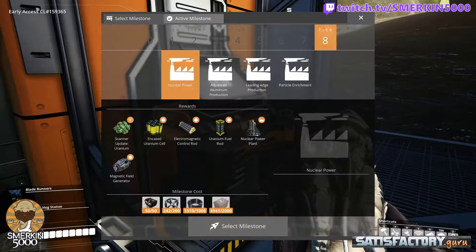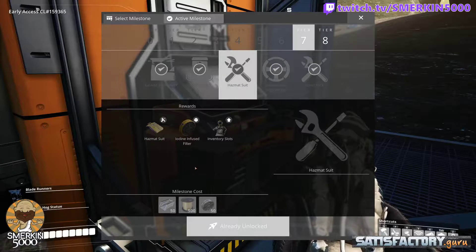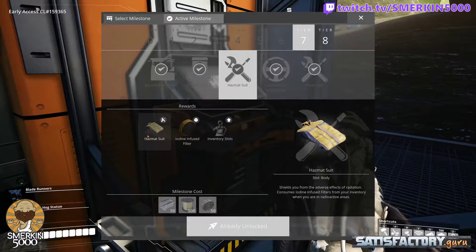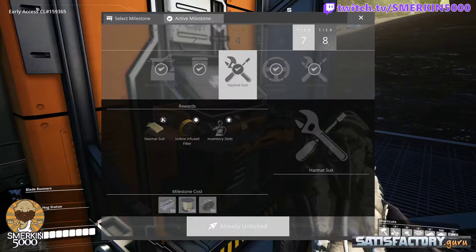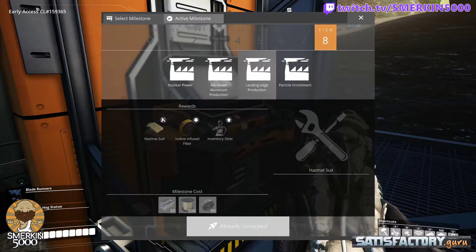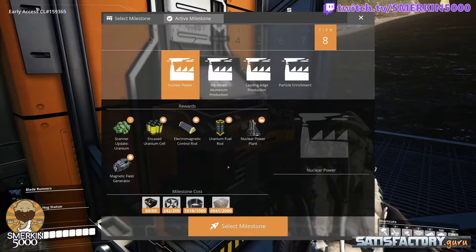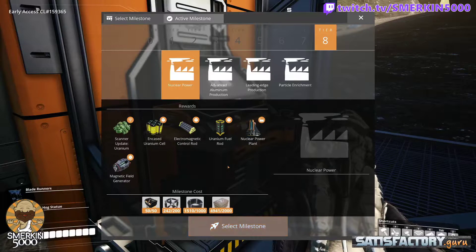I'd like to stress that you should be automating the iodine infused filters. These work in conjunction with the hazmat suit and allow you to work around uranium without taking damage. You'll be very frustrated later down the track when you realize you're taking damage from the uranium process and have to stop what you're doing to go deal with making filters. So go and set that up now if you haven't already — you'll thank me in the long run.